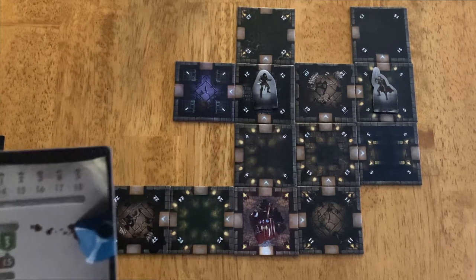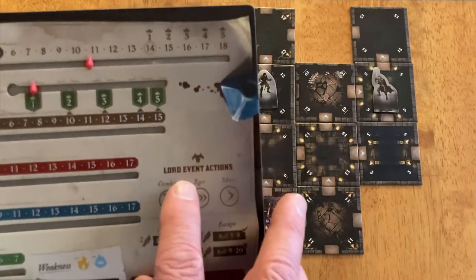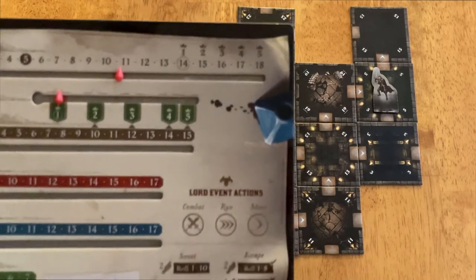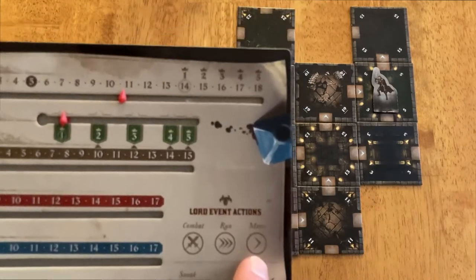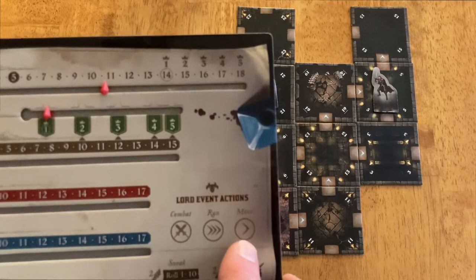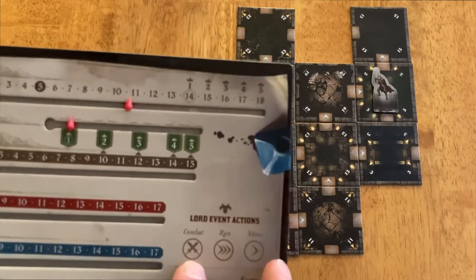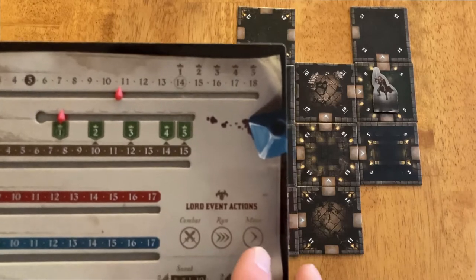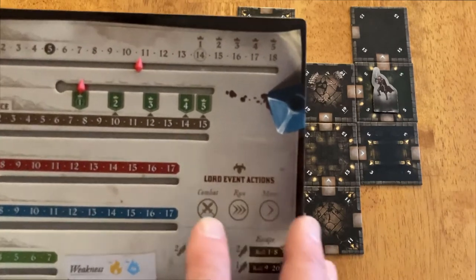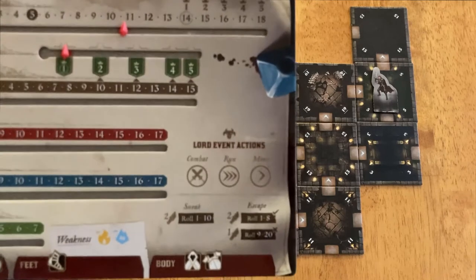Let's look — this is Indolf Arminger's hero board. Here is his Lord Event action section. Whenever he is in combat, whenever he runs, and whenever he moves, you would draw a Lord Event card. If he moved three tiles — three move actions — you only draw one. It doesn't matter how many tiles he moves. If he runs, it doesn't matter how many tiles he runs. If he's in combat, then you draw a card. Every turn that he is in combat, he draws a Lord Event card.